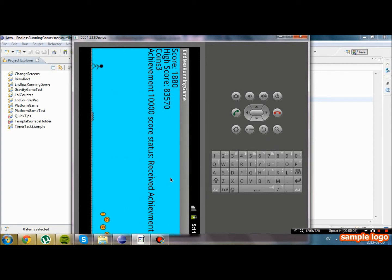Hello and welcome to this 16th annual video. In the last video we managed to add an achievement which checks if we have reached 10,000 score. If we have, it will say we received the achievement. If we have not, it will say something like 'achievement 10,000 score status: have not gotten.'